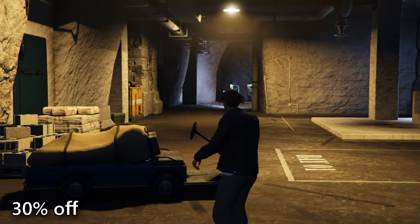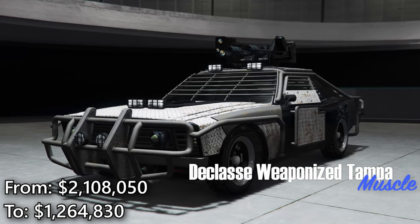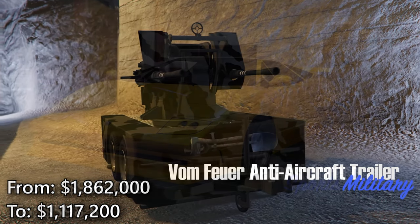For discounts this week, there is 50% off ballistic equipment, 40% off the Weaponized Tampa, Anti-Aircraft Trailer, Dune FFV, and Terero, and 30% off bunker properties, upgrades, and modifications, as well as the Comet S2, Greenwood, and Cheetah Classic.